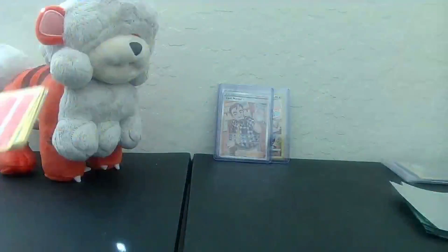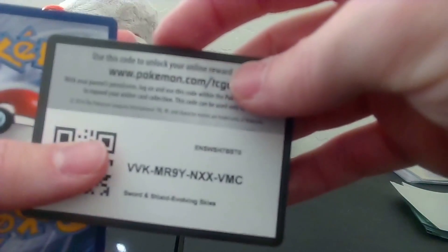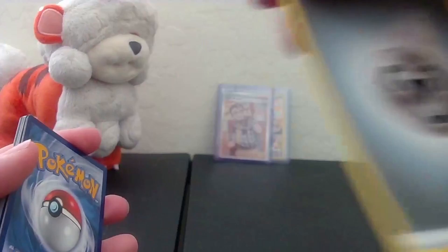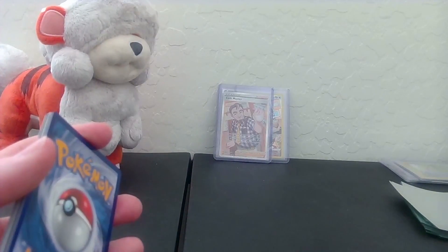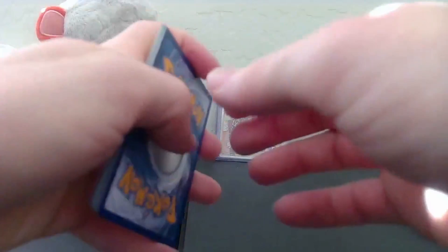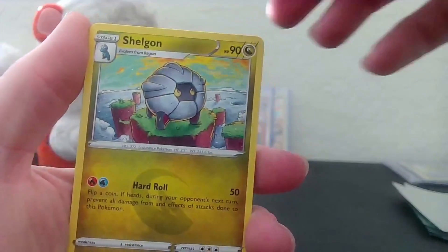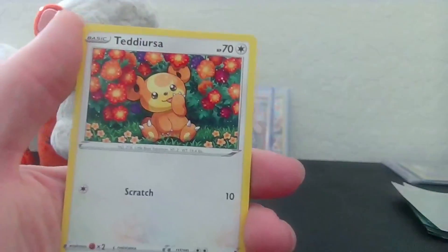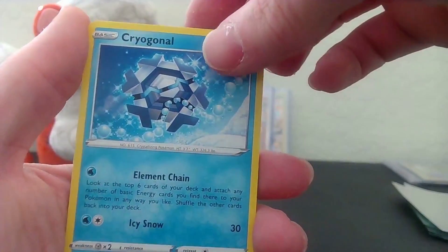Alrighty, last pack, let's go ahead and get into this. For some reason these packs are a lot easier to open than the Brilliant Stars ones, but that is okay. One, two, three to the front, and we've got another Steel Energy - I think that's like two in a row, we've had like four of them or something like that. Kinda crazy. Come on, cards. Stormy Mountains, Shelgon, Eiscue, Litleo, Lotad - kinda like that artwork - Teddiursa, Turtonator, a Nickit, Skiploom.